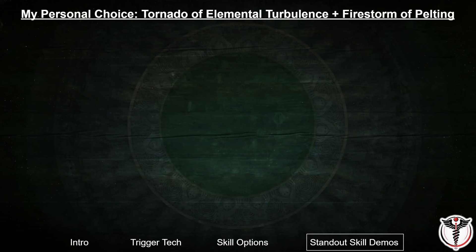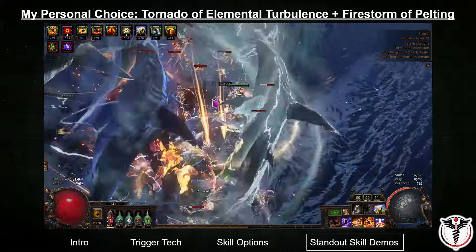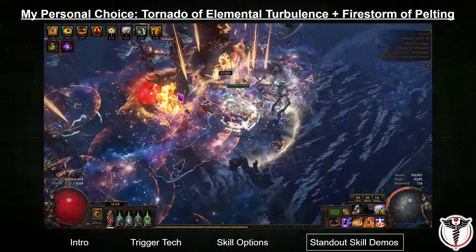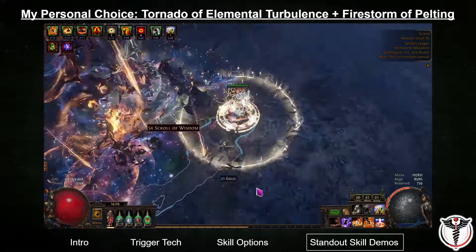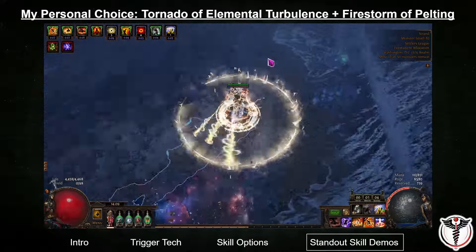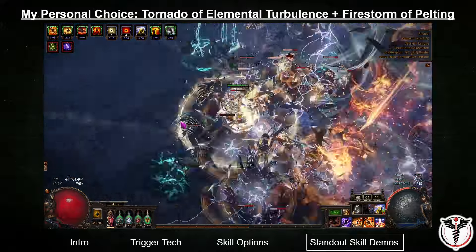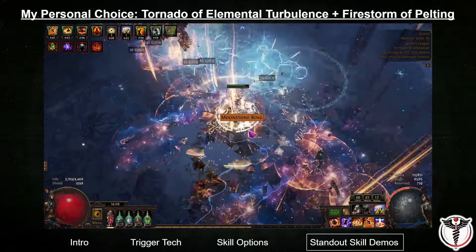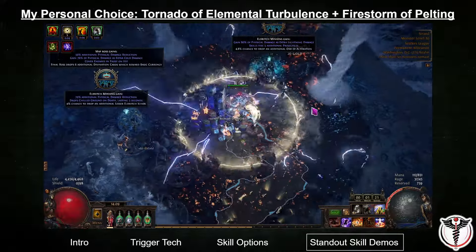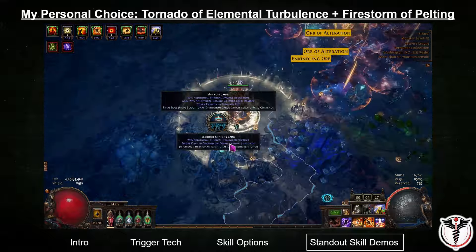While I was initially disappointed that there didn't seem to be any good all-around skills to use, I realized that you could just combine two skills together. Triggering one skill does not put the other skill on cooldown, and since static strike hits multiple targets per beam strike, you can trigger two skills at the same time as long as there are two targets to hit. The best combination I found was Firestorm of Pelting with Tornado of Elemental Turbulence. The tornadoes have excellent clear and will often track ahead of the player, overcoming the downside of Firestorm. On the other hand, where tornadoes suffered from single target damage, this setup can stack up 12 firestorms quite easily to help take down bosses. I will be continuing to experiment as this character evolves, but this is likely the setup I will continue with going forward.